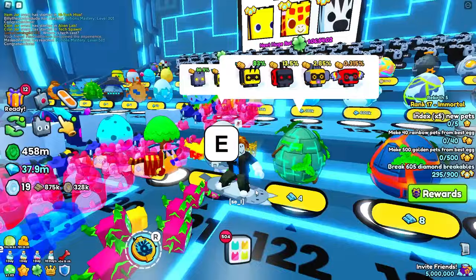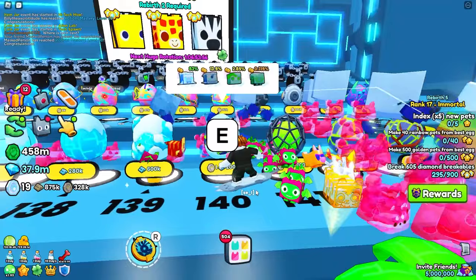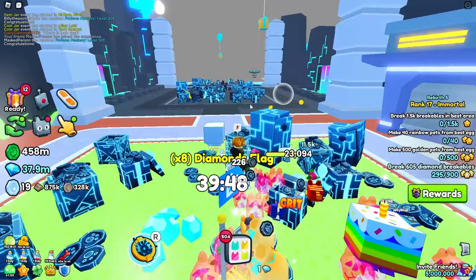The first thing we have to do is index five new pets. We need to find an egg that I haven't opened yet — hopefully there is one that's grayed out. Okay, we haven't done this one. Let's go ahead and open this. That should have been five pets indexed already — the first quest is done. We've made one star so far. We were at three out of eight.